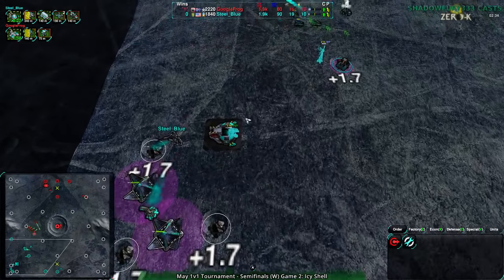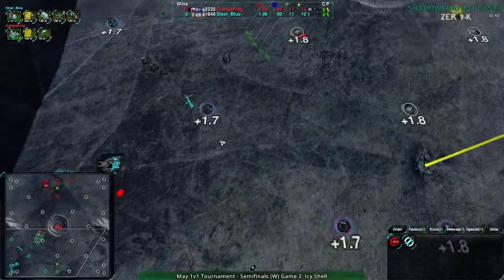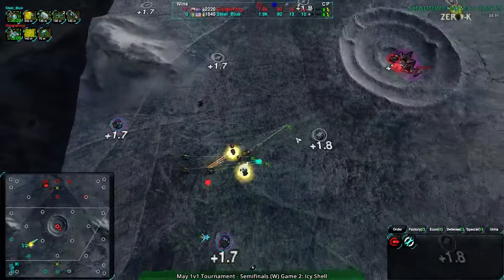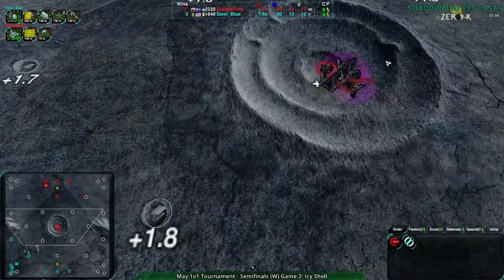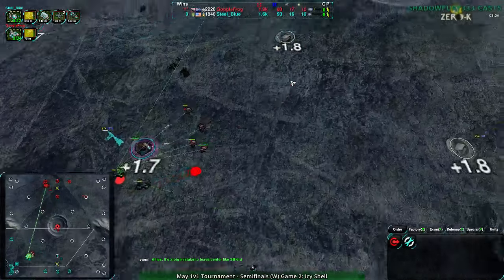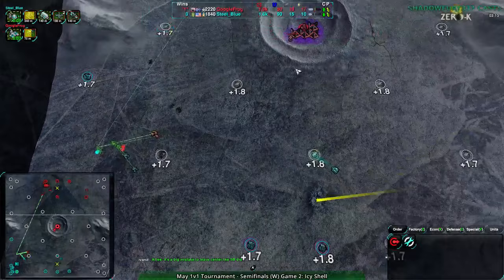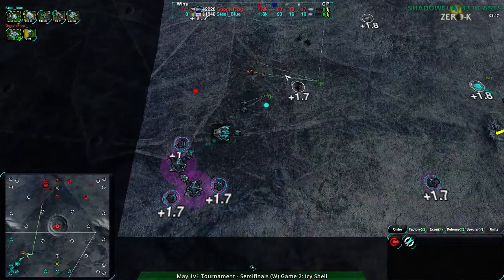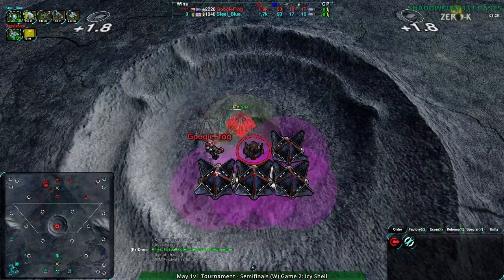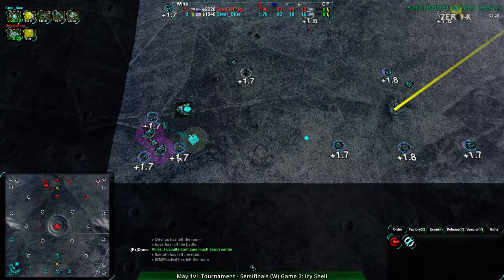Google Frog just cleared out Steel Blue's three base mexes with one bandit - that was a nice shot. Beautiful - at this point Steel Blue's expanded enough that it doesn't matter as much, but still a really good play. Notice how Google Frog is pumping energy into the super mex, trying to overdrive it as quickly as possible. What happened in the Dancer game is Dancer terraformed that mex way up high so nothing could get to it. When you go for bots on this map you can take the center without worrying about elevation changes - Steel Blue can't attack the center at all without Wolverines or Impalers.